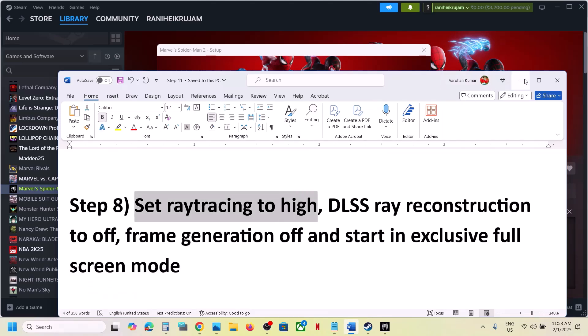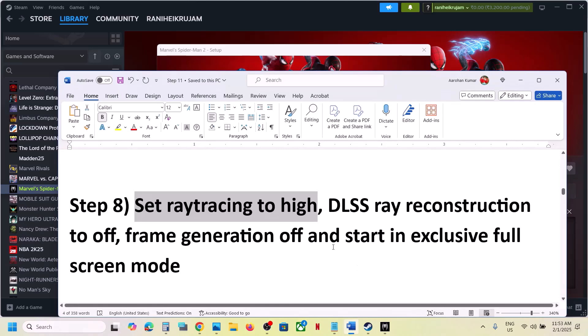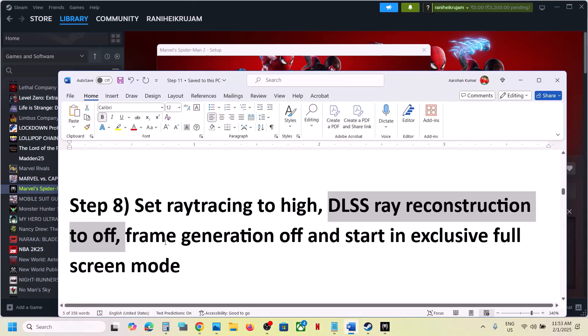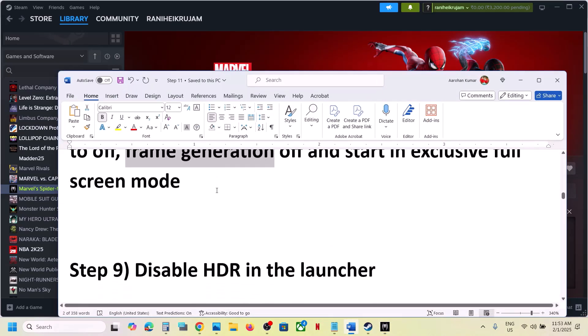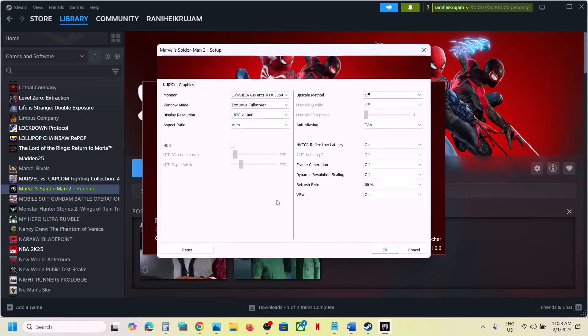Next step is to set Ray Tracing to High — this has also worked for many players. Go to the Ray Tracing Preset and set it to High. Then make sure DLSS Ray Reconstruction is off and Frame Generation is off. Also select Exclusive Full Screen and click on OK, then launch the game and check.